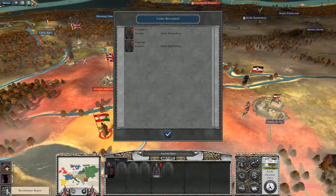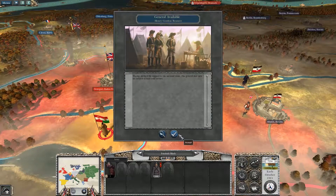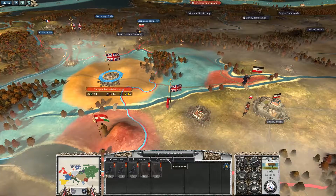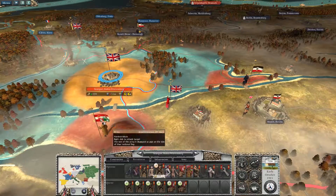Construction report: we built a couple of conscripts and we have a new general available — Henry Gordon Bennett. Very nice. Two more turns and we'll have some King's African Rifles.